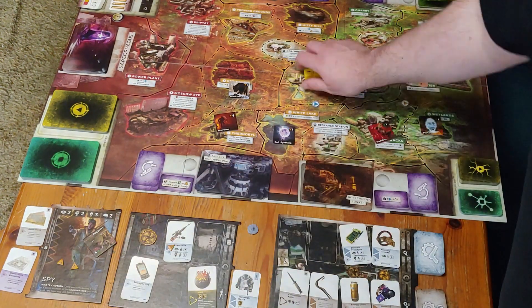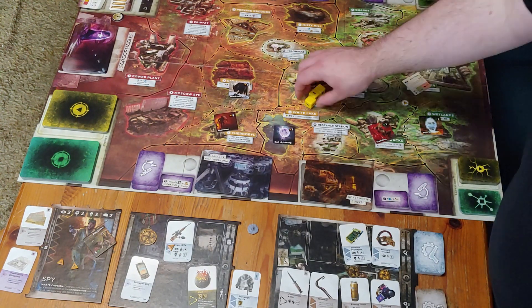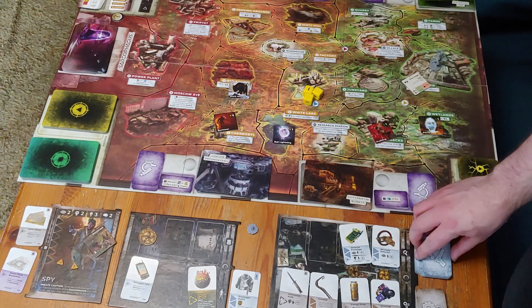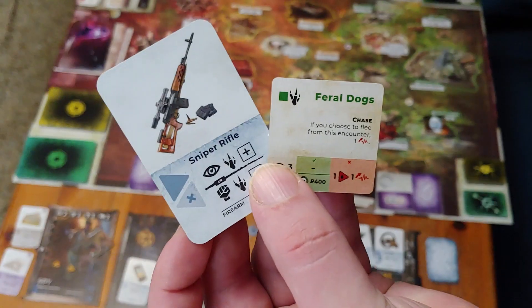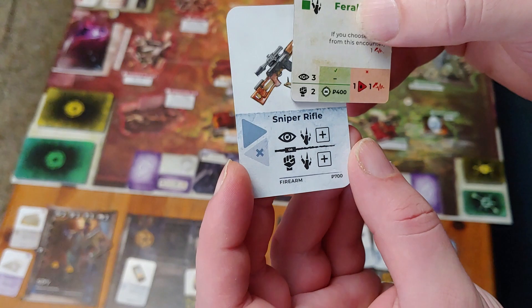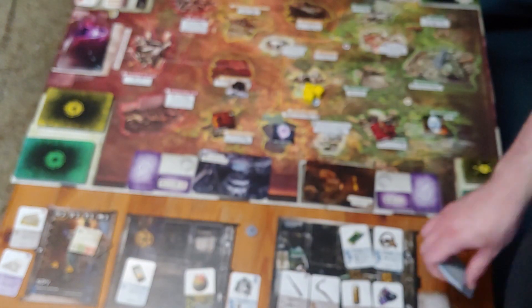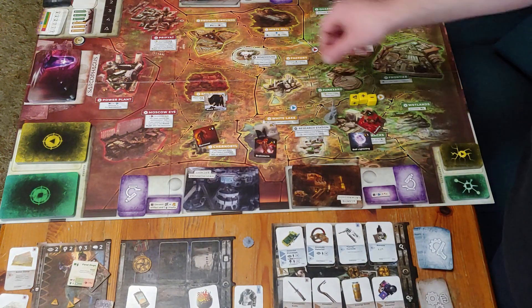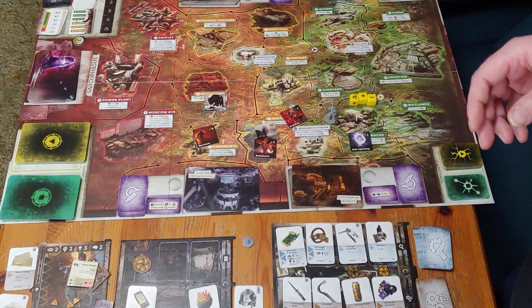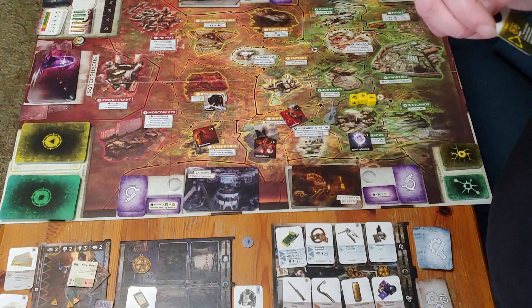There's a secret location that needs the sacrifice of a mutant trophy and an artifact. Once again I pick up a pair of artifacts on the way. Somewhat annoyingly I had to use my SVD on both the awareness and the fight phases of a feral dog pack, which spent it completely, but it did give me the trophy that I needed. And so on to the second secret location I went — being kicked back out on my first attempt, but on the second turn I made it to the control center and acquired my second mystical item.